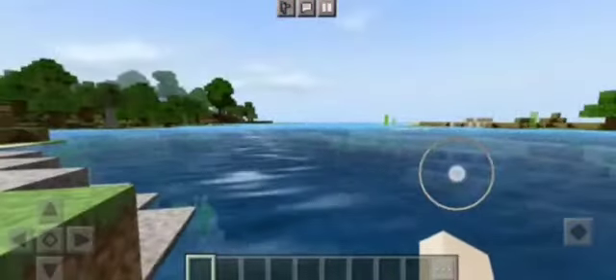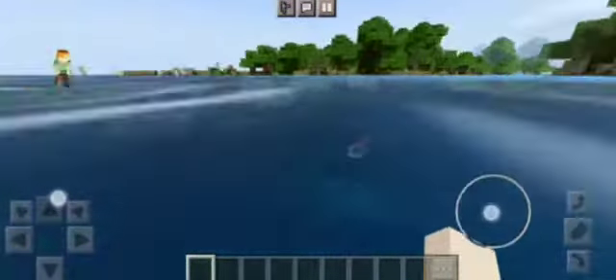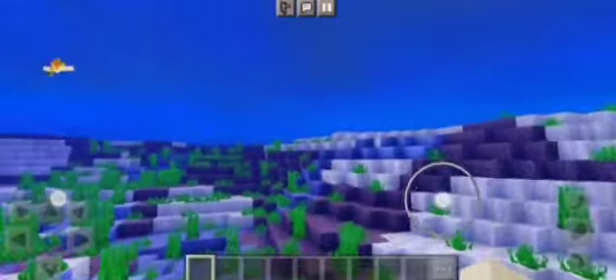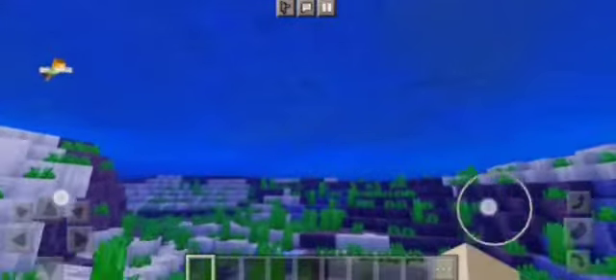It's not like that in normal Minecraft. When there's water, the water looks really cool. I'm just gonna go jump in. It just looks very cool — very cool under water.